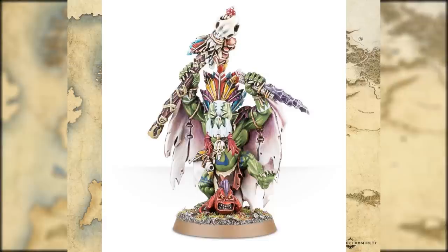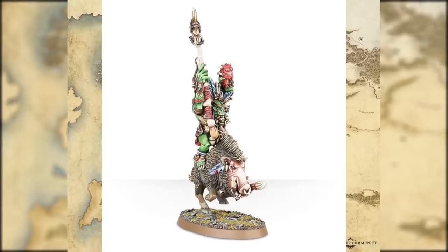The Woad Orc Prophet is actually Wurzag's model, but seeing as the timeframe is taking us a few hundred years back I very much doubt that Wurzag will be alive, though you're still going to be able to use this as a Shaman for the Savage Orcs. The Maniac Weirdnob is another Savage Orc Shaman but this time mounted on a boar - if you want a mount option, here you go. It is an old school fantasy model despite the fact that it's got a circular base now.